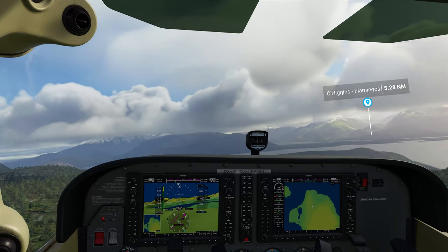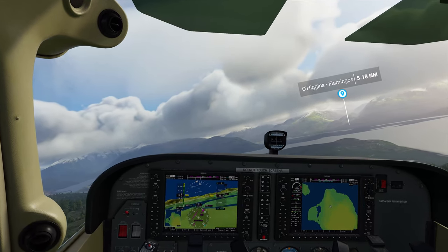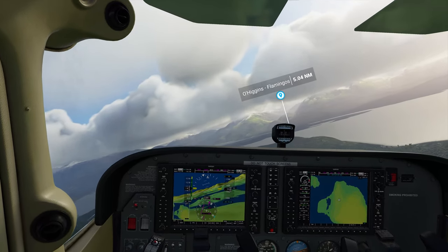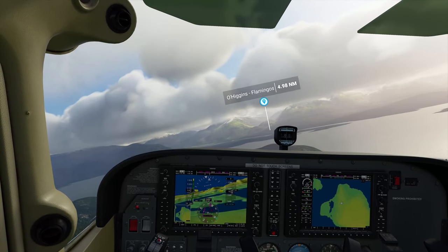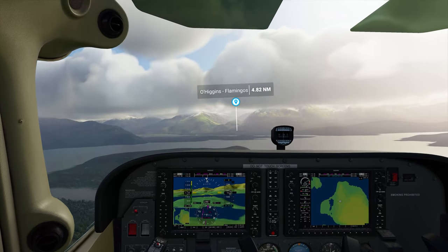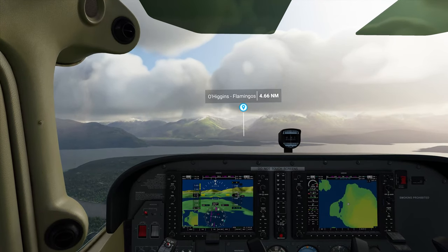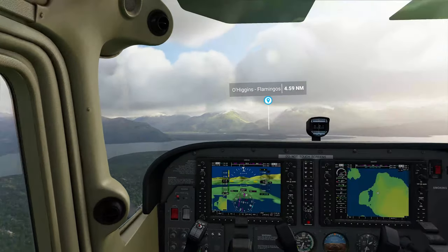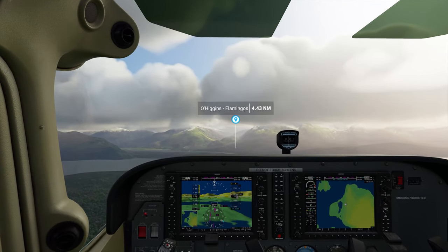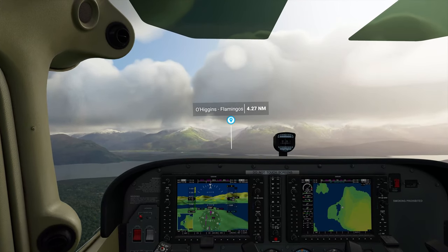And there are my flamingos! I had the tags set for fauna — the markers — airport markers are off, everything else is off. I do have them set for fauna and I have some wind but not a lot, so we're almost there. Starting my descent because I don't think they're at 1,500 feet.